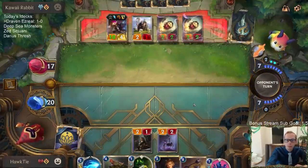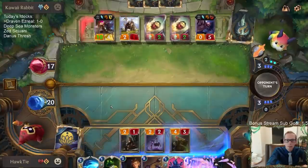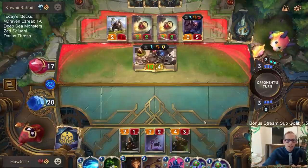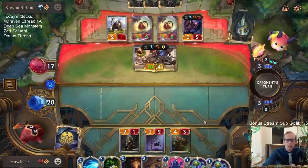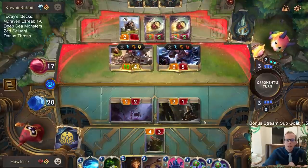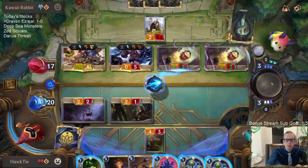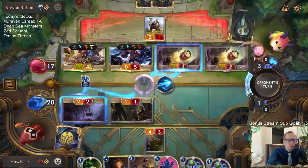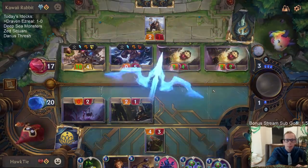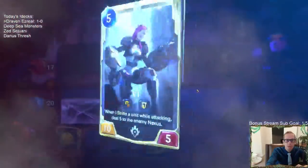My Braum was the very first card in their hand - looked like they just knew I had Culling Strike and completely waited for me to play it. Very good intuition. That's how we do it! Troll chant were awesome.